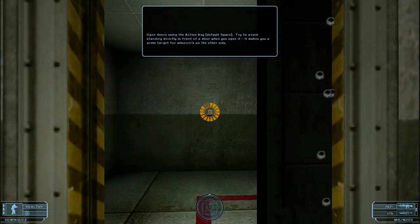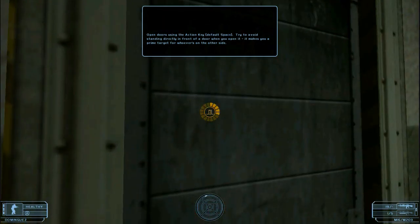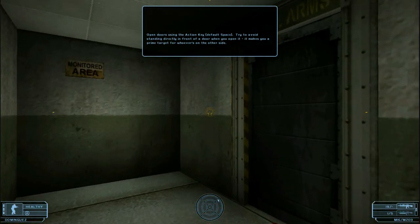Open doors using the action key. Try to avoid standing directly in front of a door when you open it — it makes you a prime target for whoever's on the other side.